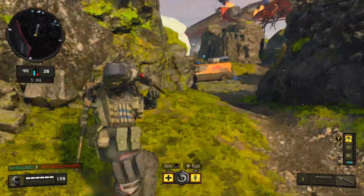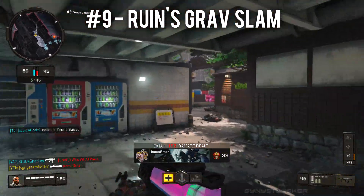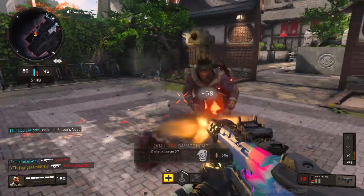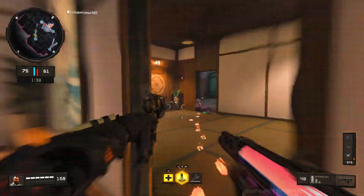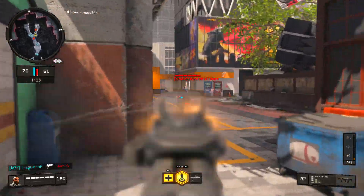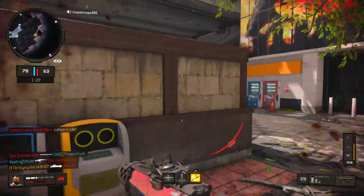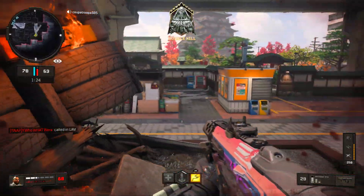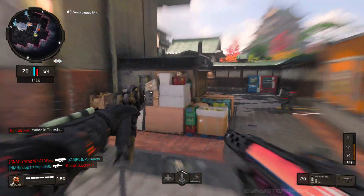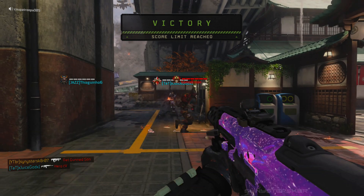At number nine we have Ruin with his Grav Slam. With the specialist equipment Ruin would rank much higher, but ranking just the specialist weapon, the Grav Slam is nothing too special — super lethal and quick, hard to get away from, and great for clearing objectives or winning a one-on-one. But compared to Battery's War Machine, which has much more range and works in close quarters too, the Grav Slam just doesn't hold up as well on its own.